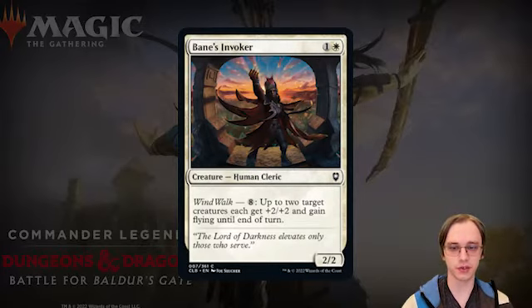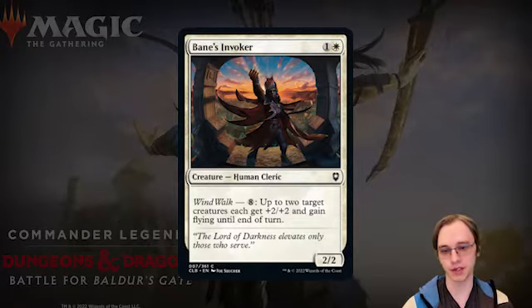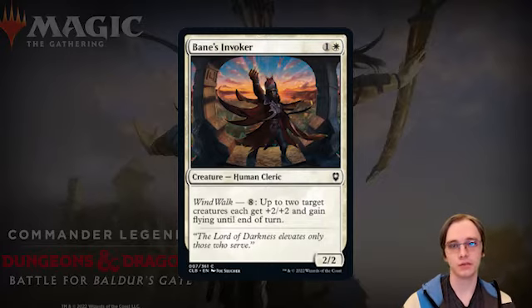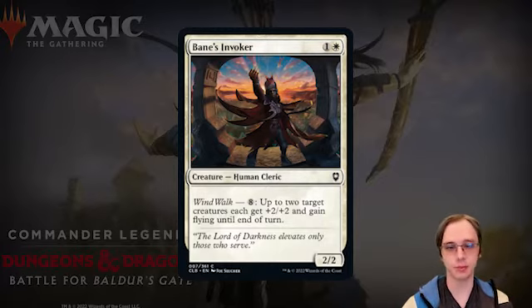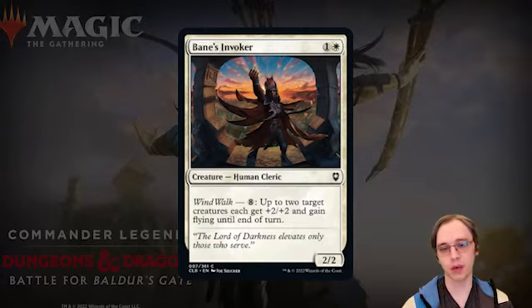Bane's Invoker is a two-mana Human Cleric 2/2 with Wingslave. For eight mana, up to two target creatures get +2/+2 and flying until end of turn, and you can use this ability as many times as you have mana. A two-mana 2/2 isn't bad, but paying eight mana for +2/+2 and flying on up to two creatures is very expensive — essentially four mana per creature — and requiring two targets makes it less likely to be used.